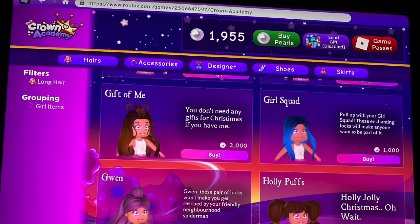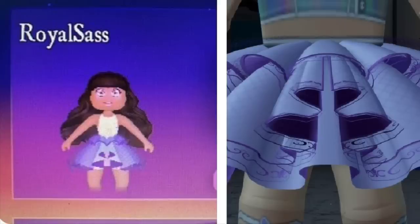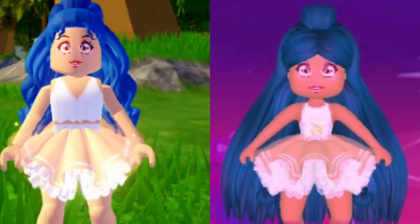This is a screenshot of the shop in Crown Academy. I noticed two things: the shop's layout and format does look a little bit like Royal High's shop, but not too much. And one of the hairstyles for sale does resemble a pair of bangs from Royal High. There is also a skirt in Crown Academy called Royal Sass that looks pretty close to the real-life mermaid skirt in Royal High. However, in the description of this skirt they do credit Royal High for inspiration, but people say it looks like a copy. The description states it's inspired by the fictional character Kinomoto Sakura — and while it does look like that character's skirt, it also looks a lot like the Dear Dolly skirt from Royal High. It's hard to tell which one they took inspiration from.